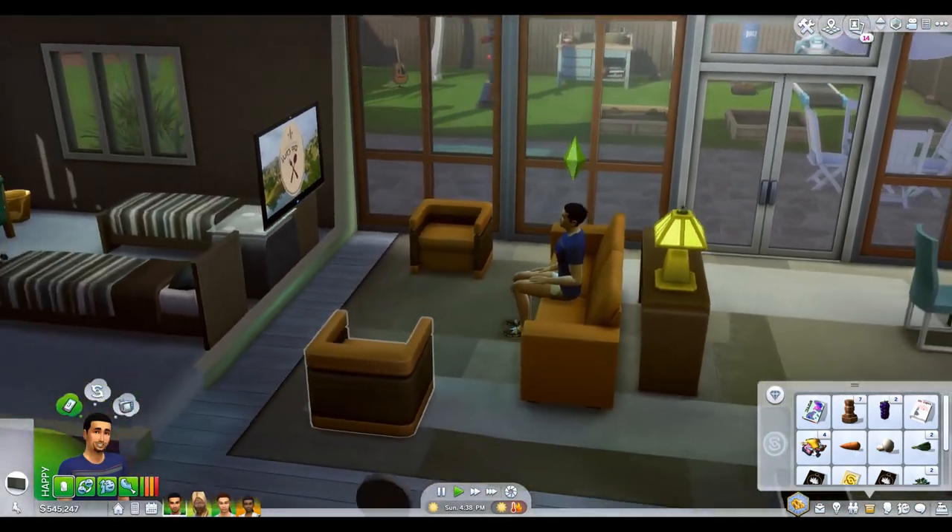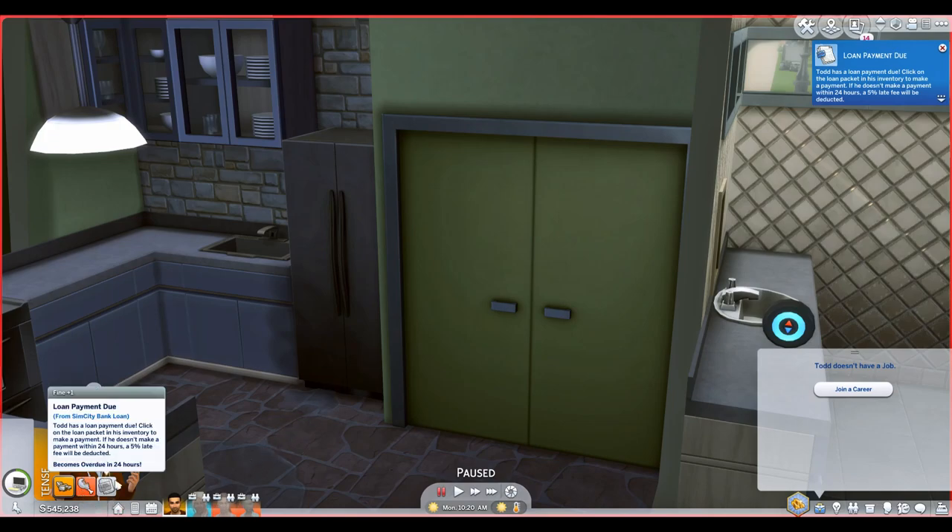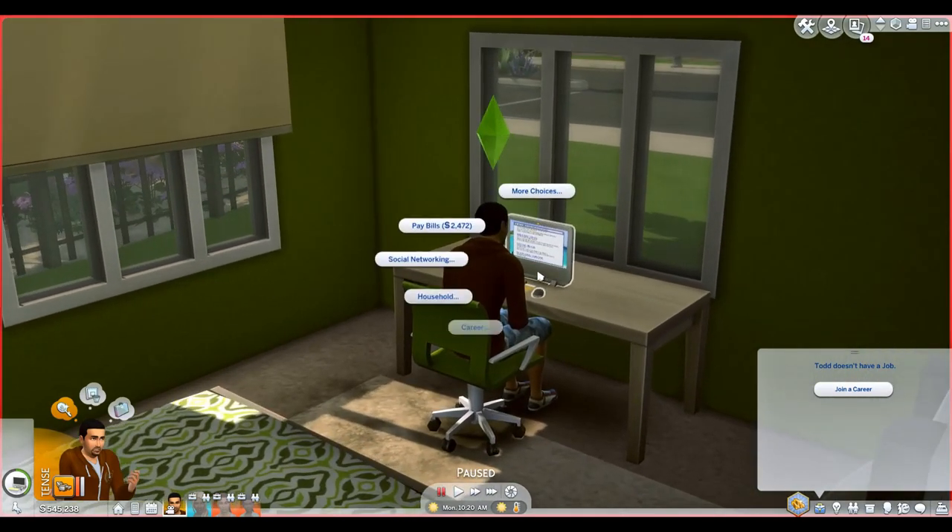He gets a moodlet called 'Baby Face' from shaving — 'a refreshing shave and clean appearance will brighten any sim's mood.' I like the customization. Back now — you'll actually get a notification when your loan payment is due. It's about 10:30, so it looks like it's every 48 hours. It says Todd has a loan payment due; click on the loan packet in his inventory to make a payment. If he doesn't pay within 24 hours, a five percent late fee will be deducted.